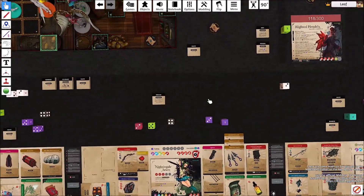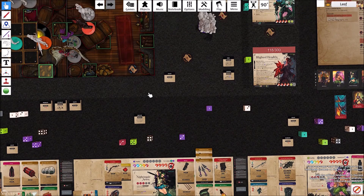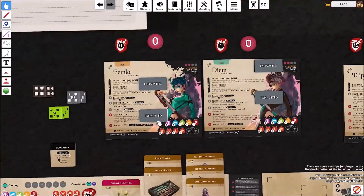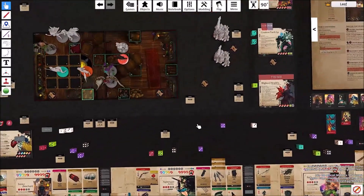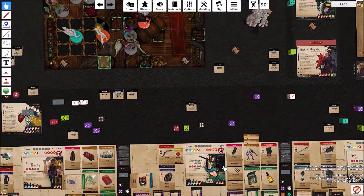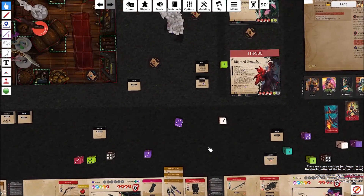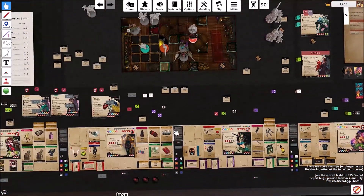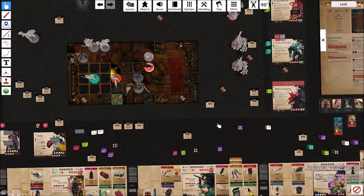I'm going to roll for the damage separately for each one. Starting with Remy — it's irreducible damage. Seven damage — that might actually take her out. She's at 41, barely alive. I rolled again and got seven for Nightingale, putting her at eight. Then one more time for Justice — seven, which is 14.